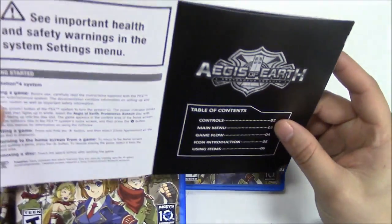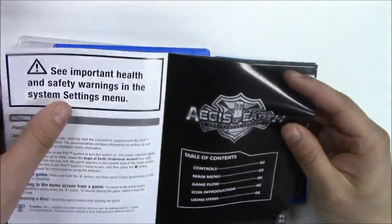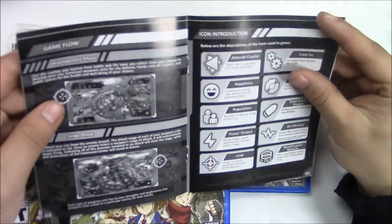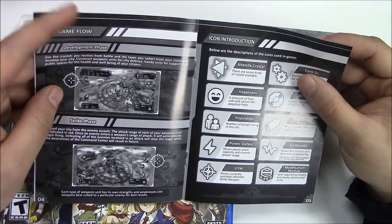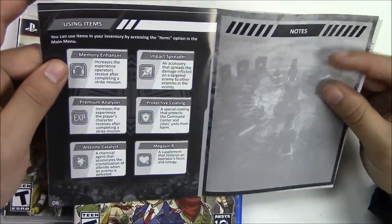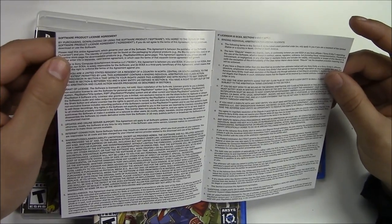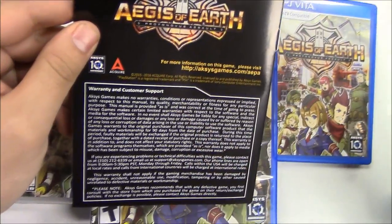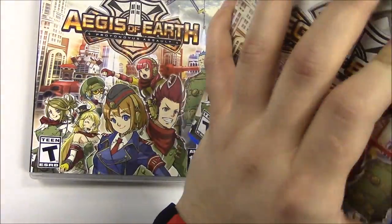Opening it up, we have getting started quickly, information about the basics of the game, table of contents, controls, main menu, game flow — I like that they included that. Icon introduction, using the items, a page for notes on the right, and then the back is just some legal information. At the end, some warranty and customer support, and a website for more information.